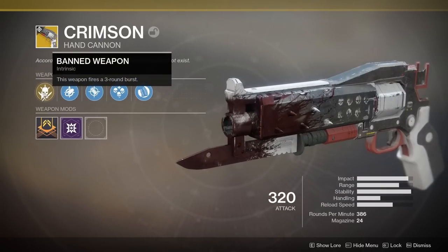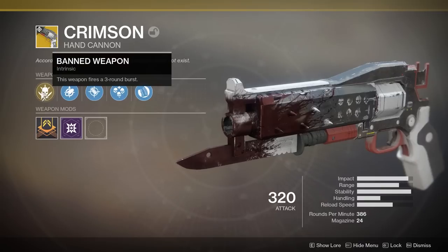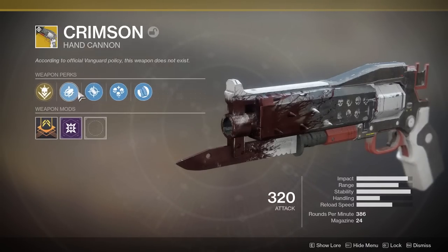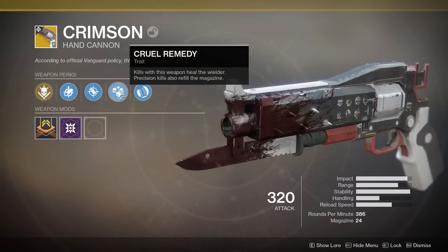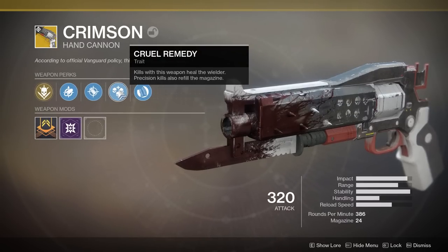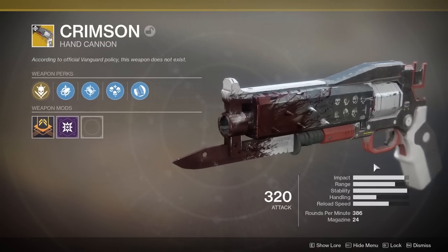Banned Weapon is its intrinsic perk — this weapon fires a three-round burst. It literally still fires a three-round burst; it's just a hand cannon, so it's like the Red Death but as a hand cannon. Small Bore increases range and stability. Accurized Rounds increase range. Cruel Remedy: kills with this weapon heal the wielder. Precision kills also refill the magazine. So the whole kill-and-get-healed thing is just like the Red Death. And then Heavy Grip increases stability but decreases handling speed.